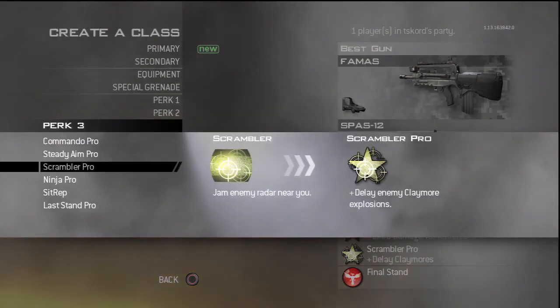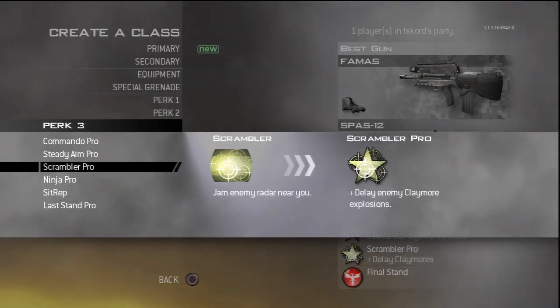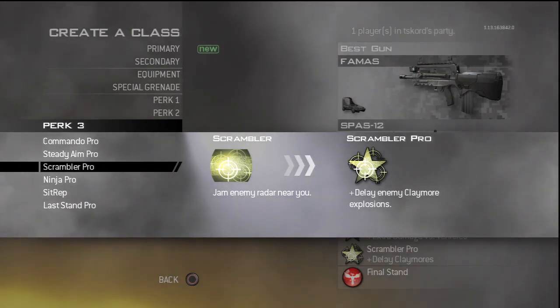Perk 3 — some perks are really good like Commando, because there's no fall damage and you can knife guys from really far. But I really like the Scrambler perk because it's really unique — it's only in MW2 and it jams all enemy radars when they're close to you. Enemies will know there's someone close because their radar gets jammed, but if they don't know where you are and you have a UAV up, you can just sneak up on them. So I feel like Scrambler is a really good perk.